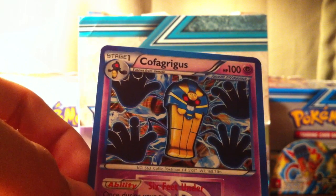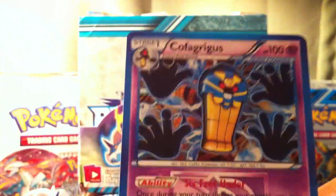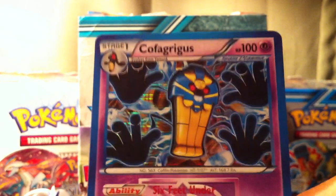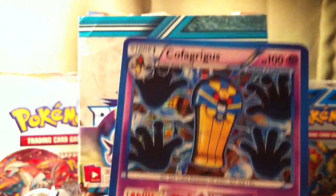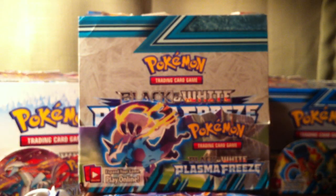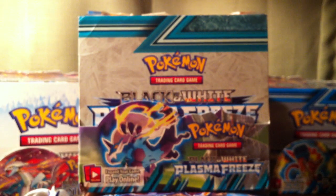Thanks for watching, guys. Nationals is going on — I'm not good, I haven't played in a single tournament. Hopefully when X and Y comes out and the sets start coming out, I want to get into that and make some good decks. That'll be fun. This Cofagrigus made me think of Gothitelle Accelgor — it's a good deck. Puka of the Top Cut does Bad Deck Monday and he made a Six Feet Under deck.